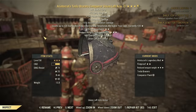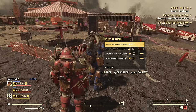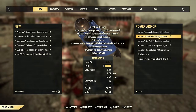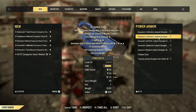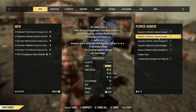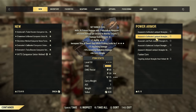Any power armor you like, really. The best is Strangler Heart — but only a little bit better. I was testing Strangler Heart and with all its effects it helps a little, but it's not a huge improvement. I would say with Strangler Heart this build will do approximately 10% more damage than without it to enemies all around you.